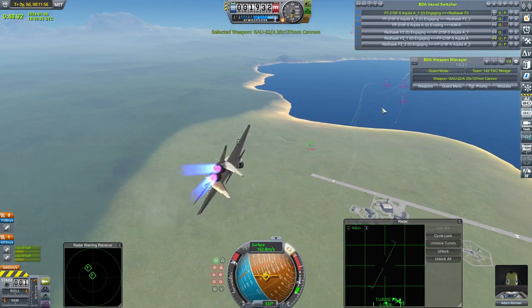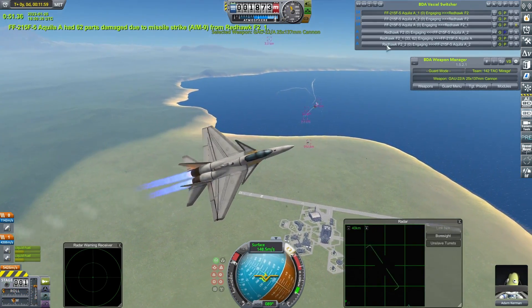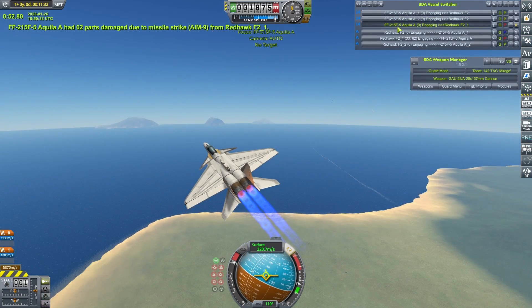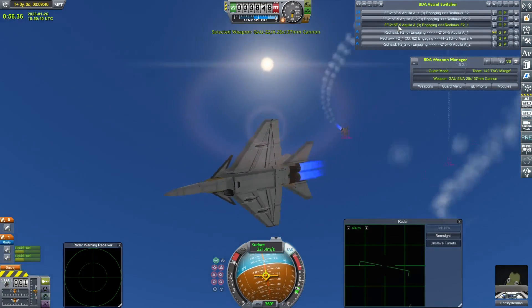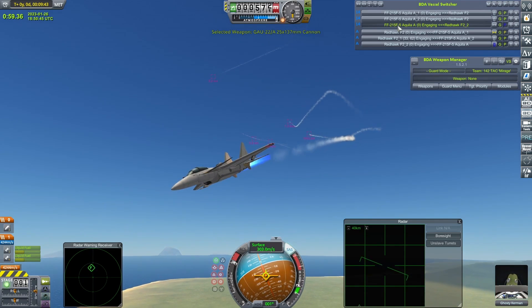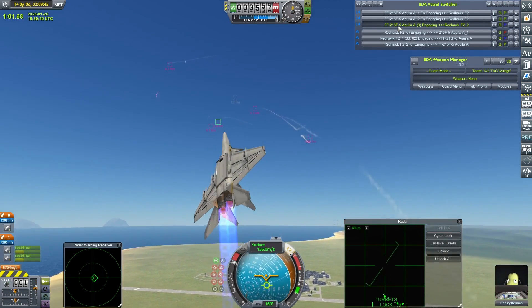There's another Sidewinder going in there. Oh my god, one of the Aquilas has taken a heavy hit. Was not expecting that. Where is it? No fatal damage — must have just been a glancing blow with the missile. Ghosty Kerman trying to come around hard. Will somebody kill somebody else, please? For the love of god, will somebody kill somebody else?